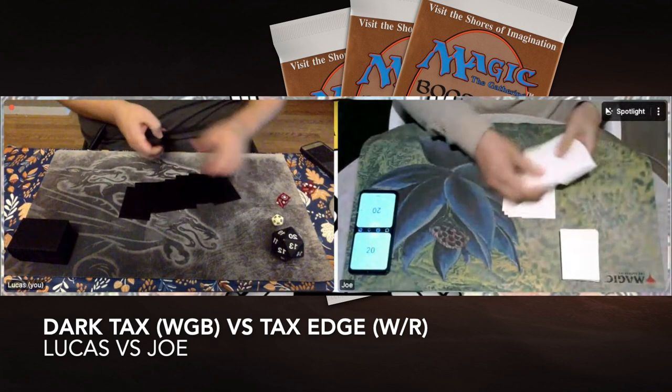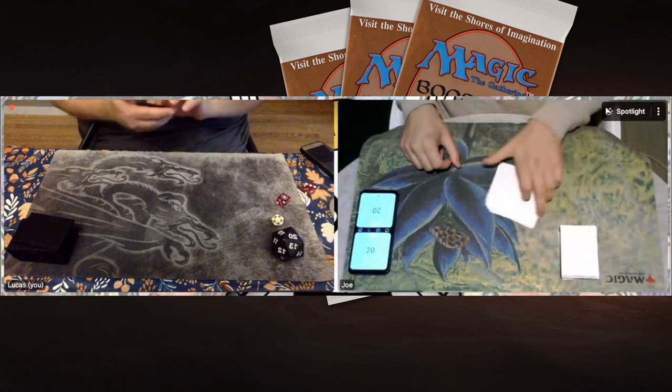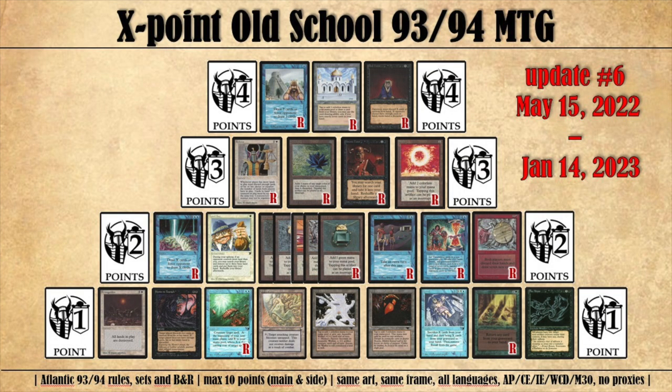Before I go into these decks — I've got beautiful deck photos of both — I'd like to briefly explain what X-Points is about in case you don't know the format. X-Points follows the rules of Atlantic, meaning we are playing with Fallen Empires. On top of that, they also have their own point system. In total, you can spend 10 points on cards with points on them. For example, if you choose to play Lantex in your deck, that's two points for each Lantex. If you play four Lantex, you've already spent eight points, and it's going to be impossible to also play a Balance or a Sol Ring in that same deck.